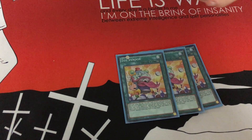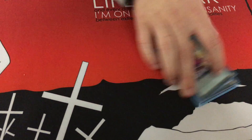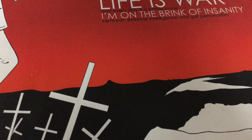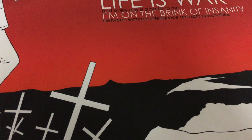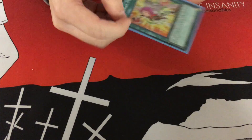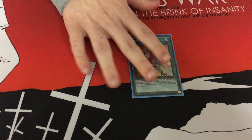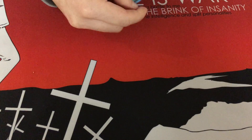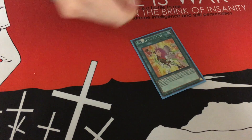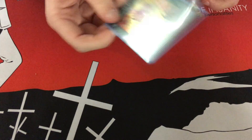Triple Toy Vendor — if you mill this, it's not once per turn, so if you mill 3 of these, you can search off 3 Fluffal monsters. Then 3 Solar Recharge and 2 Charge of the Light Brigade. And the card that confuses people the most: 1 Metaphys Fusion. You mill this or discard it, it's a free draw — just a plus. It's won me games before by drawing into Lawn Mowing and going off from there, giving me the ABC pieces I need to make another Buster Dragon. I've had 2 Buster Dragons on board and it's just crazy.